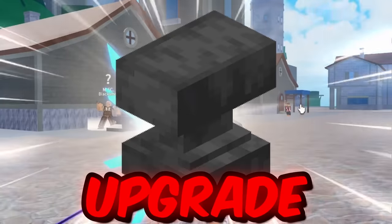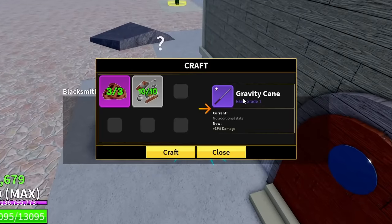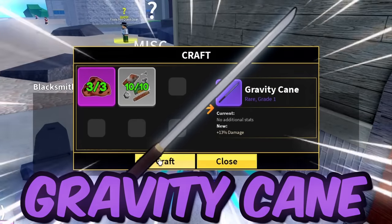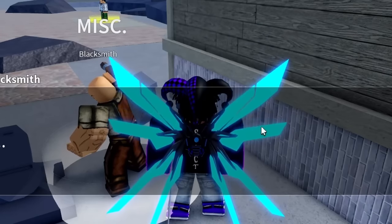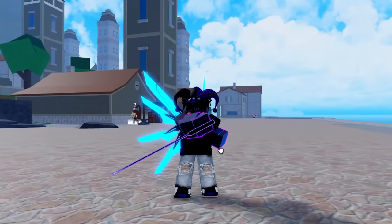Okay, let's go upgrade this sword now. Let's go talk to the blacksmith over here. We're going to upgrade sword — 13% damage. This is actually saved for Gravity King, so let's craft this. Let's upgrade weapon to Grade One. This weapon is going to be insane now since it's upgraded.